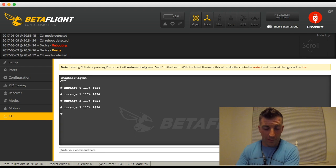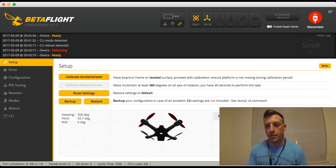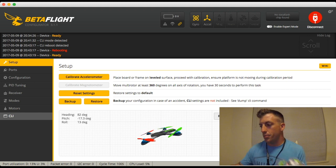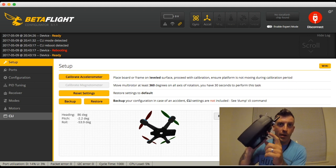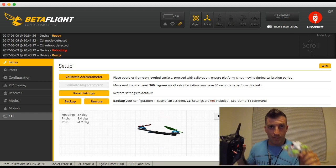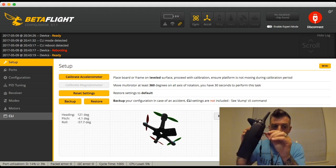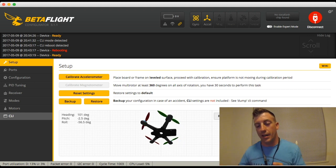Before you leave here, make sure you type in save and hit enter — it's going to save and reboot. So basically what I just did was tell my receiver on my tiny whoop: whenever you see 1174 coming from the receiver, read it as 1000. And whenever you see 1854 — the maximum value — read it as 2000. That's basically all that's happening; you're just resetting the ranges.